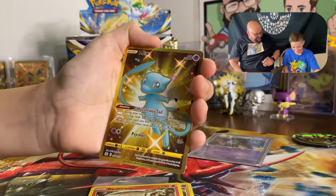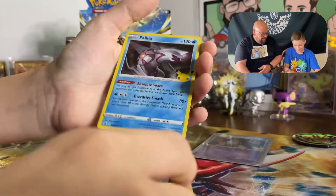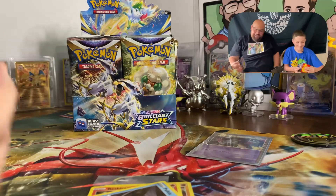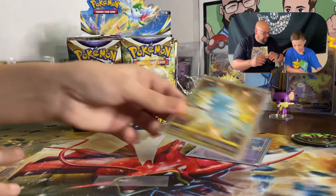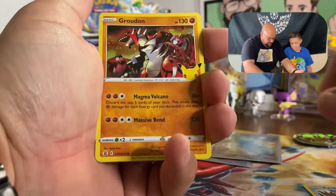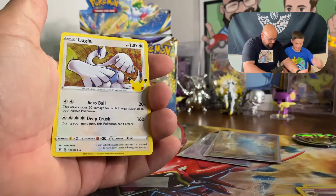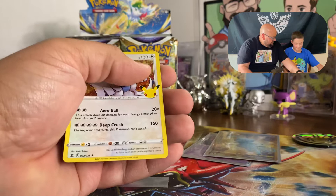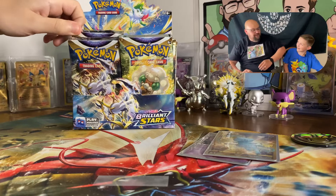All right, starting out good — that's the one that I wanted from there! Oh my goodness, it's gonna be a good day — it has been a fantastic day! All right, here's mine. I feel like I'm off to a good start. I feel like you're winning for sure. I got Kyogre, Groudon, Lunala, and Lugia.